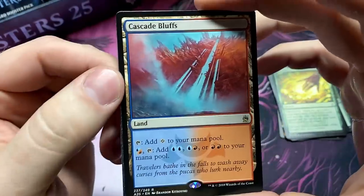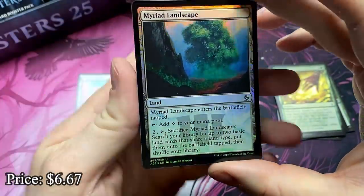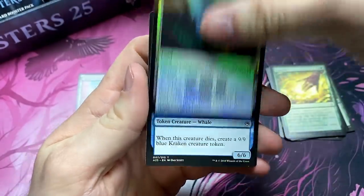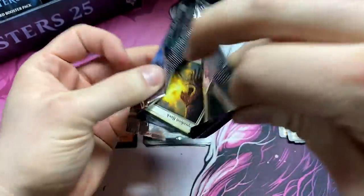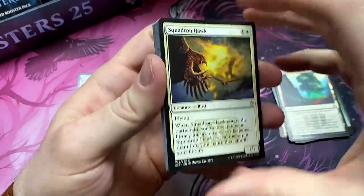What do you think, Paws — separate pile for filters? And a foil Myriad Landscape. I'm telling you, some of these foil commons and uncommons carry a real price tag with them. That's one of the good ones. The Myriad Landscape in Commander, if you're not playing green, it's a really good way to ramp.